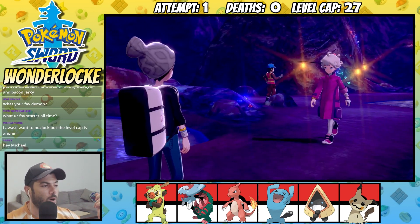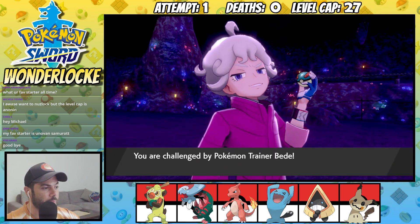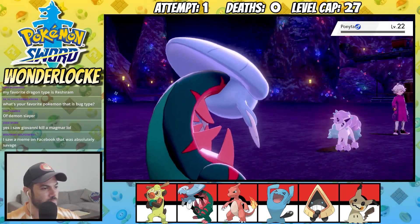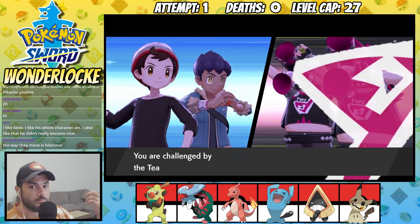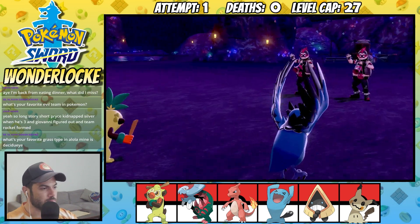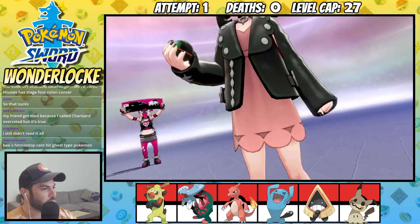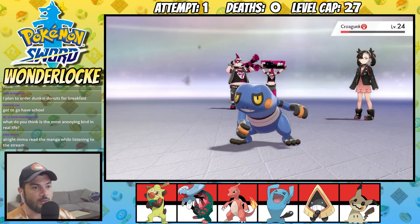We then get to the Galar Mines 2, and for some reason Bede is waiting for us again. Like seriously, why does this guy always hang around at the Mines? Once again Bede is a cakewalk as Dracovish can Brutal Swing his way through all his Pokemon, embarrassing Bede for a second time. Marnie then pulls me up at a hotel wanting to battle — I'm not sure why we would do this in the middle of a hotel, but apparently we do. Marnie is actually a slight step up from previous battles, but it's nothing my team can't handle.